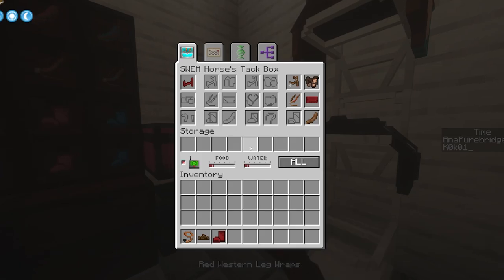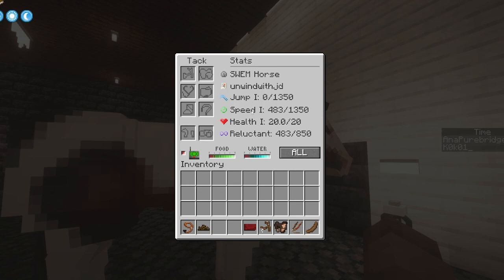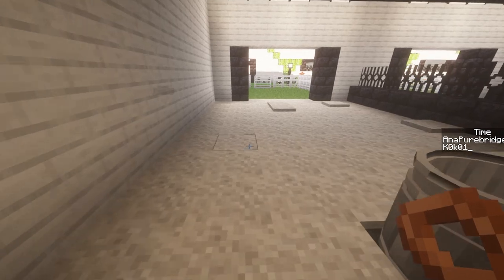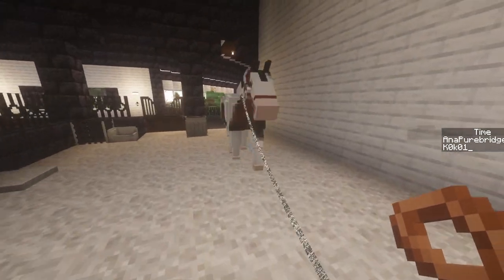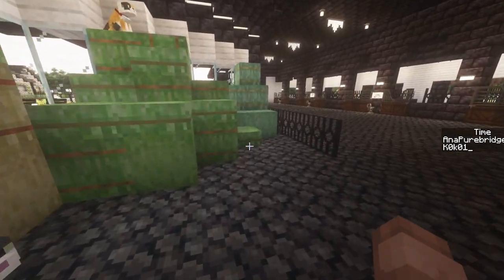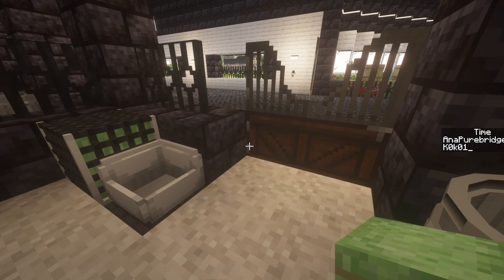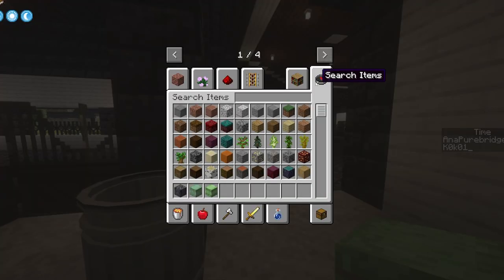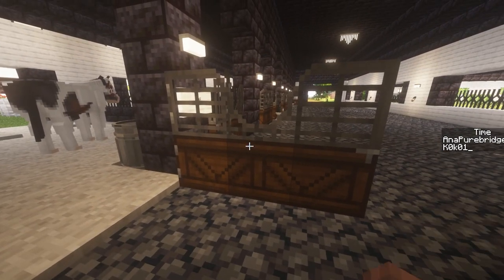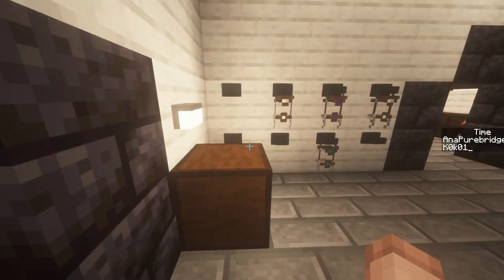He also needs some Western leg wraps. Let's get you all undressed, halter on, and put you in your new stall. Hopefully you like it here — I think it's pretty cozy. The next thing I want to do is get him some hay. I don't have hay in this feeder yet or any water, so we definitely need to do that — that's pretty important. There's your water. All right, Gus is settled.